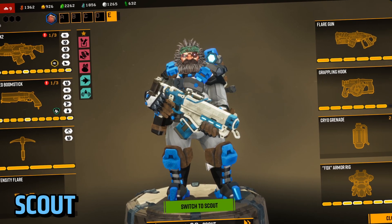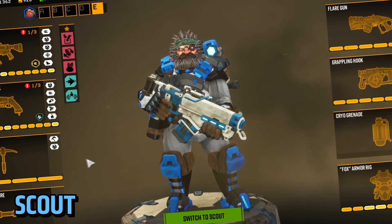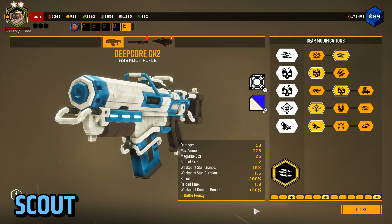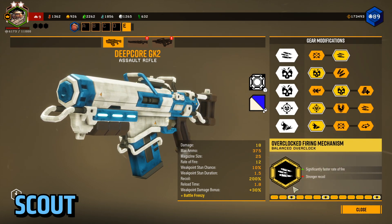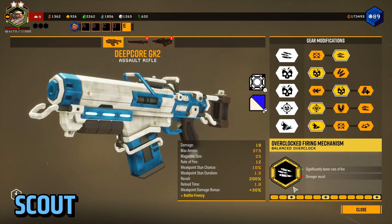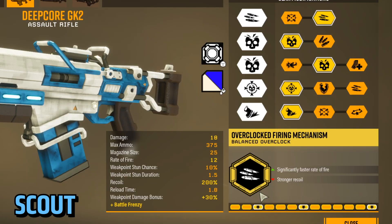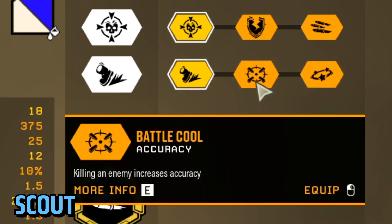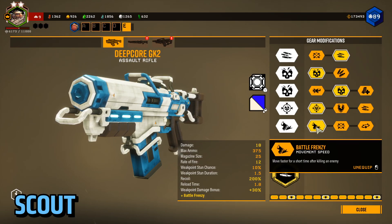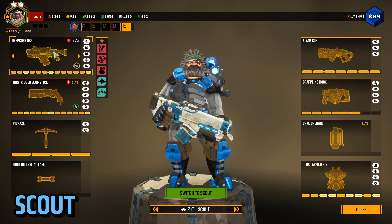Scout is next, and this is the one a lot of people have been asking about because it's the class I play the most. The gun I use most often for his primary — if not all the time — is his assault rifle. I go for Battle Frenzy instead of Battle Cool or Stun because I like the movement speed buff.